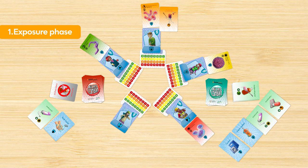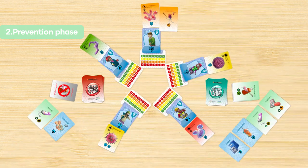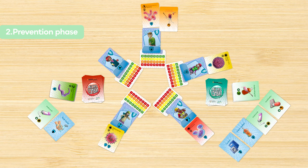The exposure phase ends when each character has been given a pathogen. In the next phase, the characters who use adequate prevention measures can eliminate the pathogen. Margaret uses insect repellent, so she will not get chagas — you eliminate this pathogen. George is careful with what he eats but does not use a mask, so he cannot prevent infection by tuberculosis. No other character uses adequate preventive measures, and they remain infected.